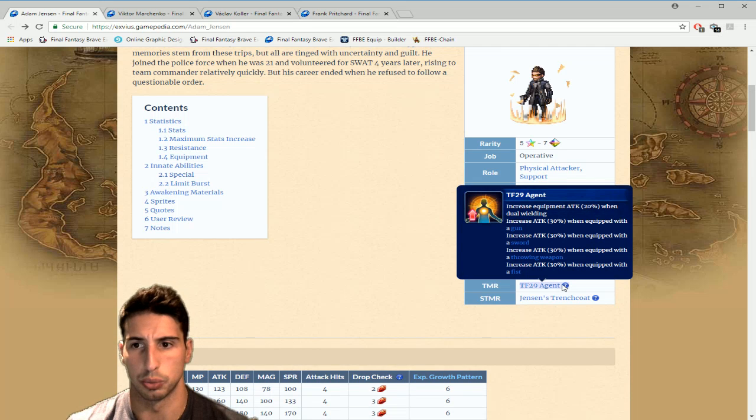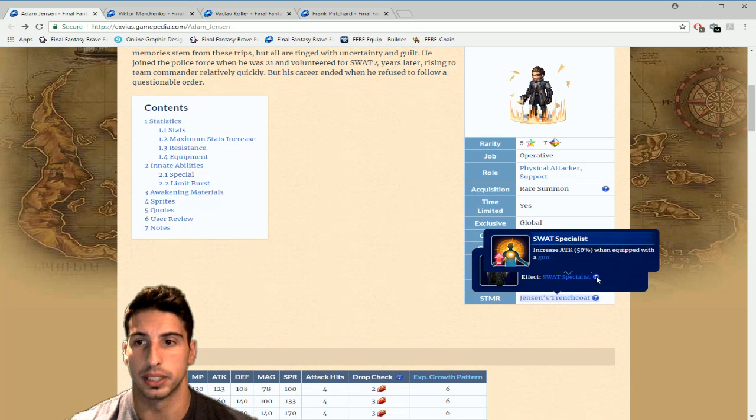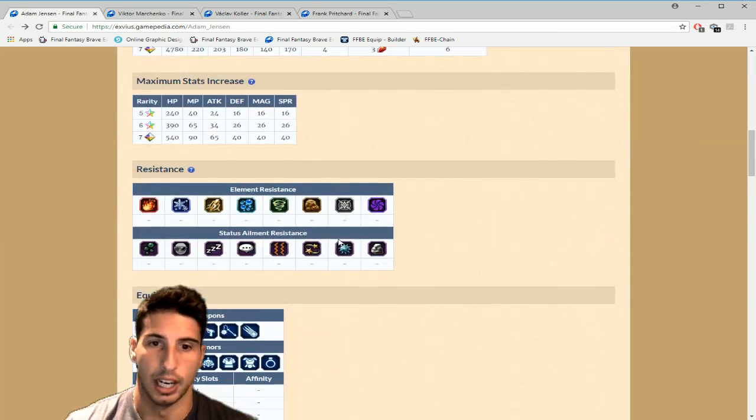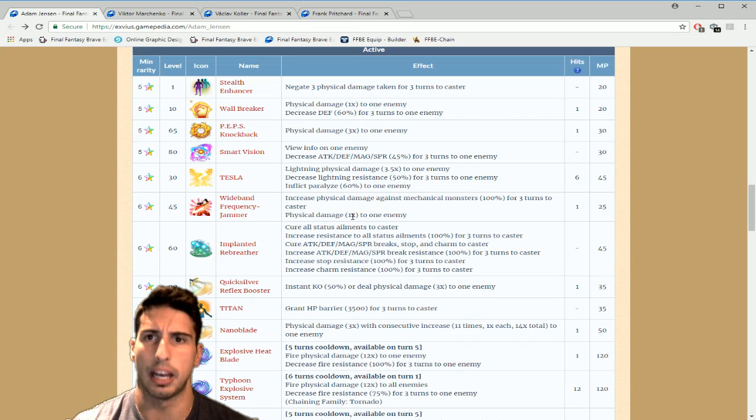His Super TMR, Trench Coat, gives attack 35, defense 20, spirit 20, and the Swat Specialist passive increases equipment attack by 50% when equipped with a gun — really nice and it looks cool. His abilities include Stealth Enhancer which negates three physical damage taken for three turns, and Wall Breaker which deals physical damage once and decreases defense by 60% for three turns to one enemy — a strong break.